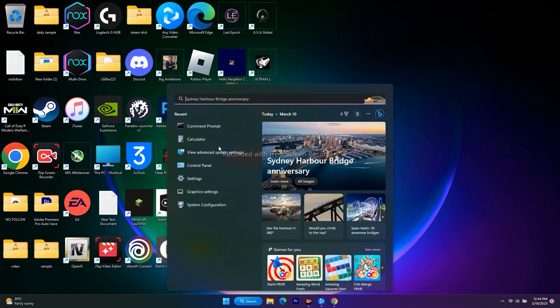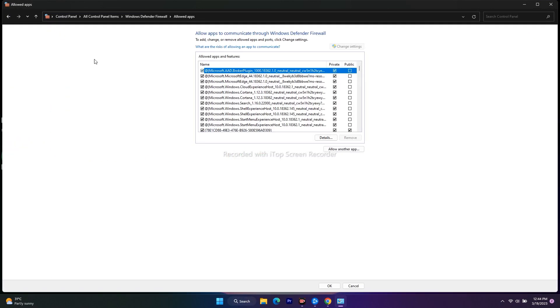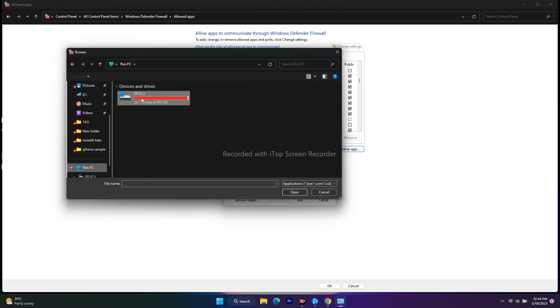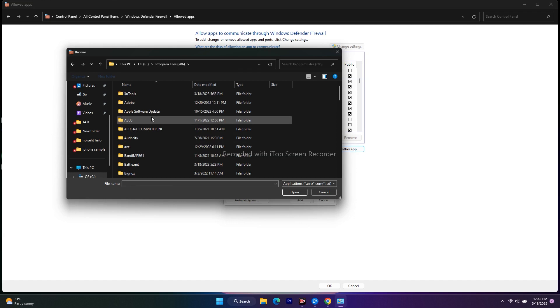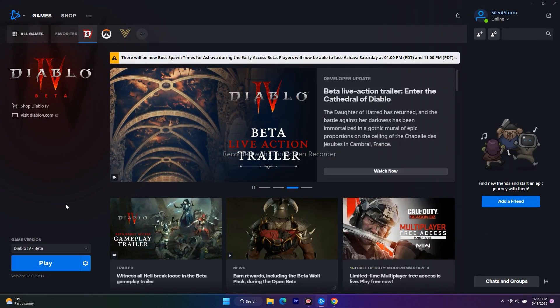The next fix is to allow the game through Windows Security. Go to Control Panel, then Windows Defender Firewall, then Allow an App or Feature Through Windows Defender Firewall. Check if Diablo 4 is listed — if not, click Allow Another App, then Browse. Navigate to This PC > Local Disc C > Program Files (x86) > Diablo 4 Beta, select the application, click Add, and make sure both Private and Public are checked, then try to play.